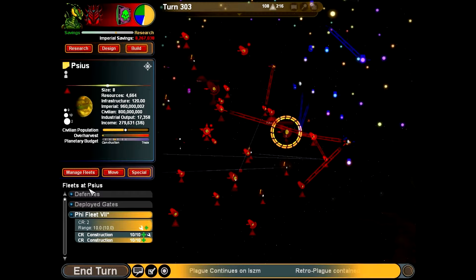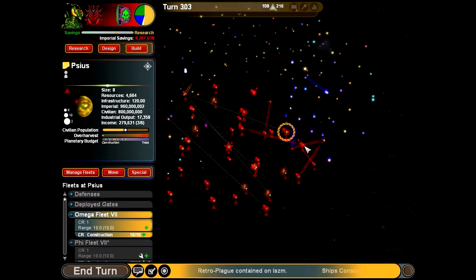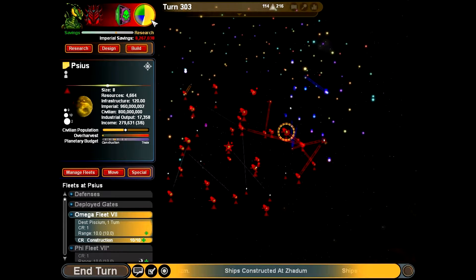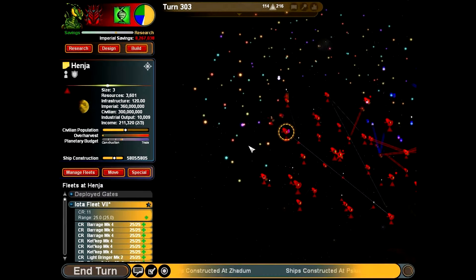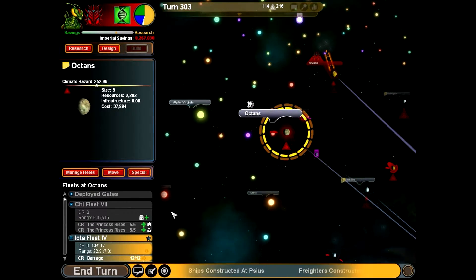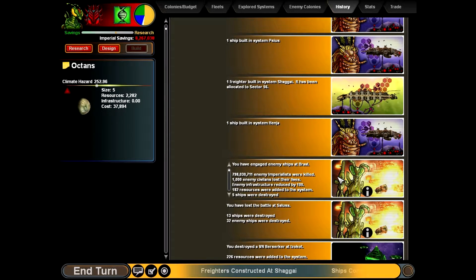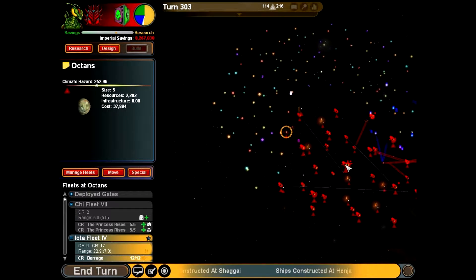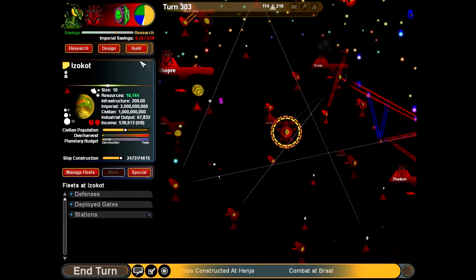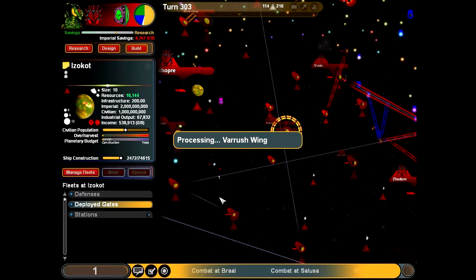Alright, we have another construction. I need to separate you from this fleet and send you there. Navigation - mark this trail. We'll continue building more and more stations because stations are definitely going to help us so I'm not so reliant on separate cruisers just to detect invisible ships. Let's postpone building ships because I'm a little bit low on money. Let's go ahead and take a turn.